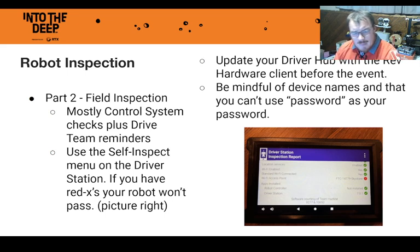The other things in field inspection are about whether you know how to operate your robot: can you turn on teleop, can you switch to autonomous, and do you know how to emergency stop your robot? It will also ask if you know what you can and cannot do in the queue — we'll talk about those in a minute.